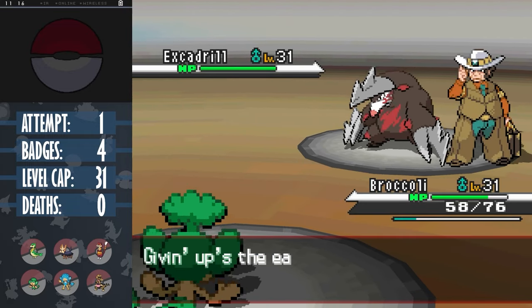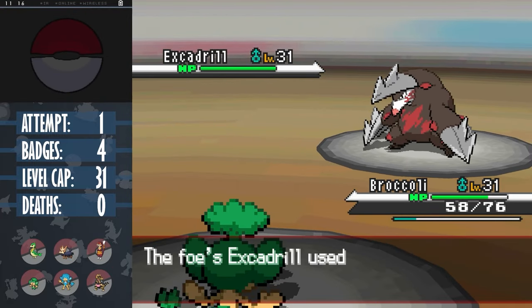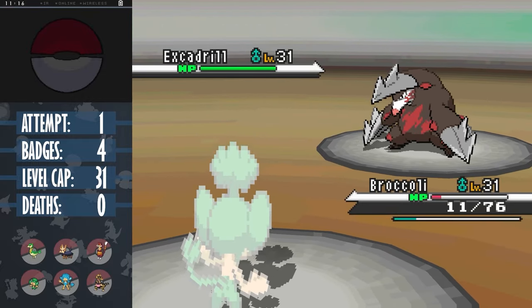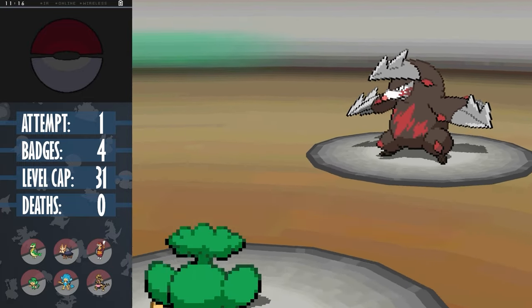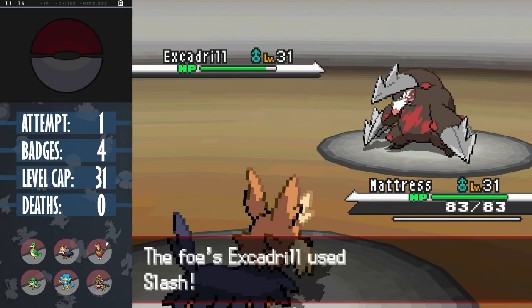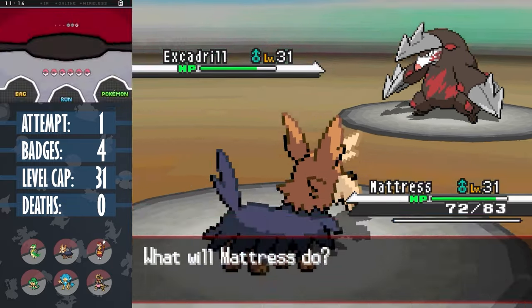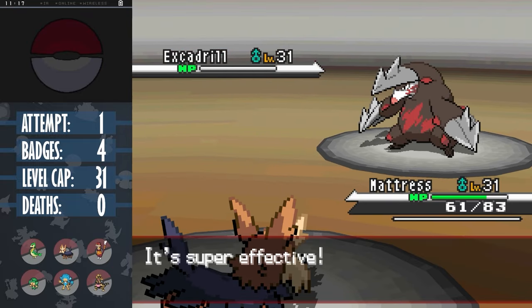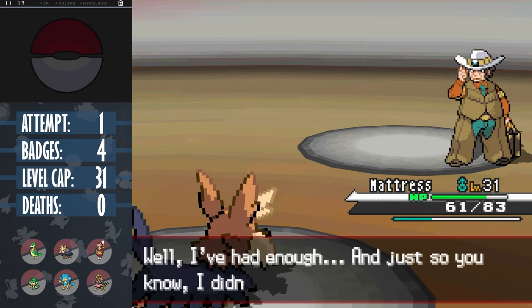Excadrill is a very scary Pokemon with its enormous attacking stat, and with us still having no fully evolved Pokemon. I don't really want Excadrill getting a free turn to set up, so I stay in as it uses Rock Slide instead, which Broccoli survives, and then we land a Leech Seed, making this a lot easier. I switch into Mattress to lower its attack. We eat the next slash and even recover back most of the damage with Leech Seed thanks to Excadrill's high base HP. Now we can just keep using Dig, which will also waste an extra turn to sap more health from Excadrill, or just get a crit and take him down in one turn - I got a crit against each of Clay's Pokemon. That's our 5th badge.